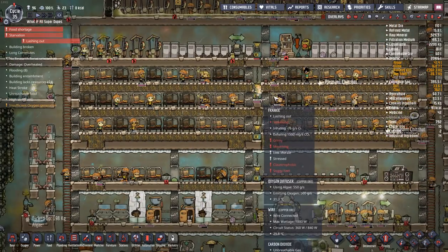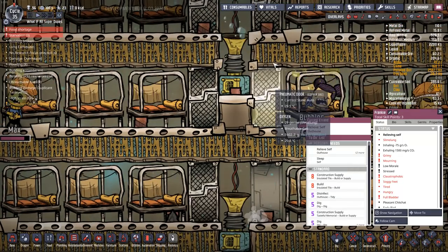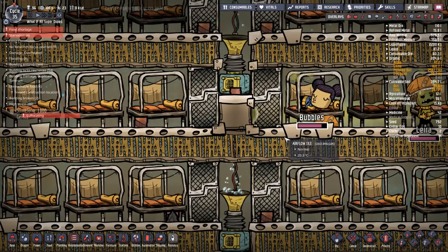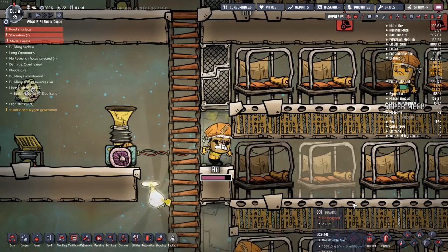Wait, who's beating up on stuff? Frankie! Come on, man - that's our oxygen supply. What are you doing here, bud? Turner's trying to talk you out of it. I don't even think he broke anything though. These duplicants might be so skilled that when they break something, they repair it at the exact same time. What did that tile ever do to you? Nothing, apparently. I guess you're not done yet.